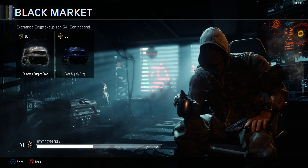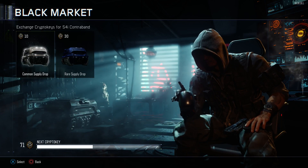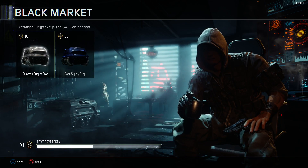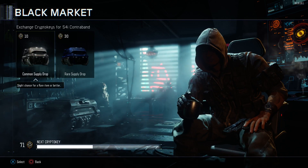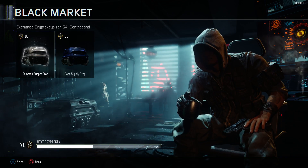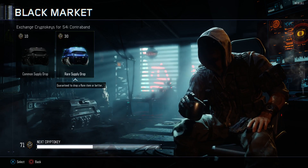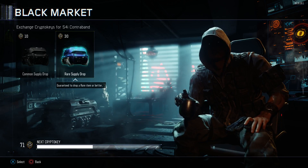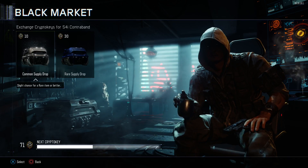I've got 71 Crypto Keys — that's the in-game currency that allows you to buy Supply Drops. Thankfully you can't buy them with real money, I don't think. Because I've got 70, the common ones give you a slight chance of a rare item or better. I'll probably do four of those and then one rare Supply Drop at the end, which is guaranteed to drop a rare item or better. So let's start off with the first one.